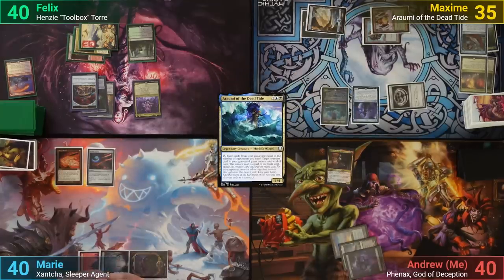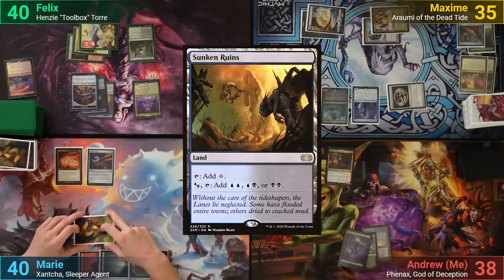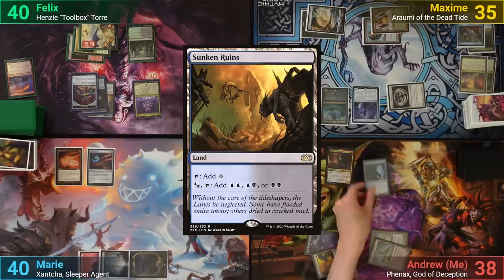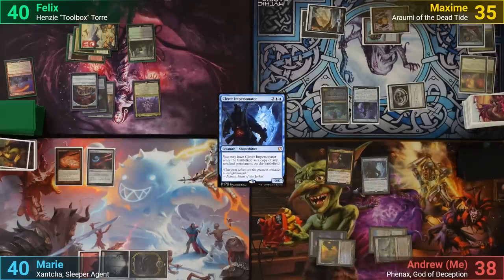During Maxim's end step, I activate Xantcha, losing 2 life to draw a card. I draw and play Sunken Ruins. I then cast a Clever Impersonator as a copy of Rumi, and go to combat. I swing Xantcha at Felix, dealing 5, and pass.